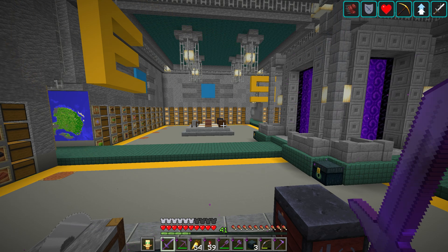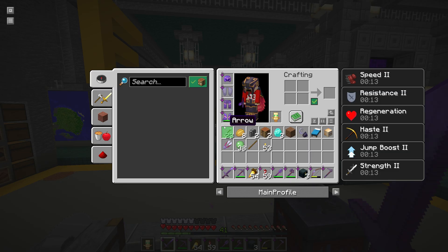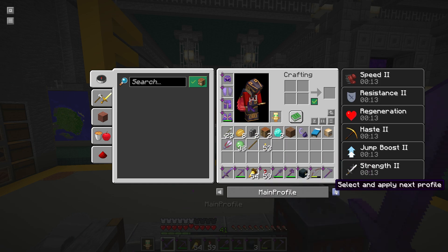That is super useful. You can also do this from the inventory — you can cycle through profiles there, or you can click the Main Profile button directly. And that is how you set up and activate your very first profile. If you're incredibly messy like me, it's so useful.